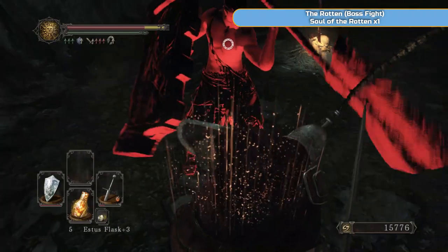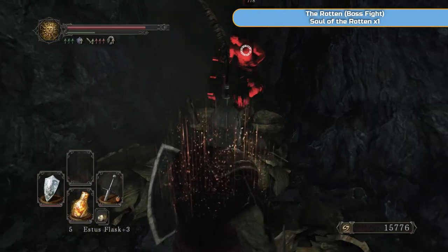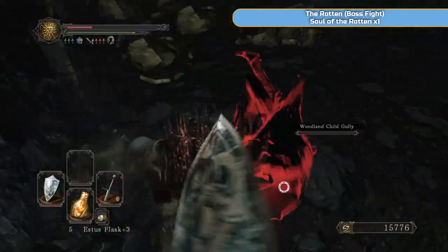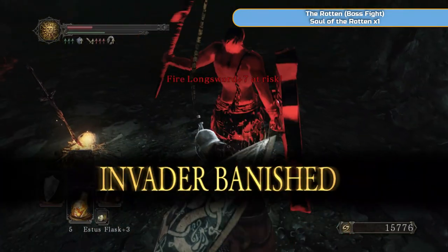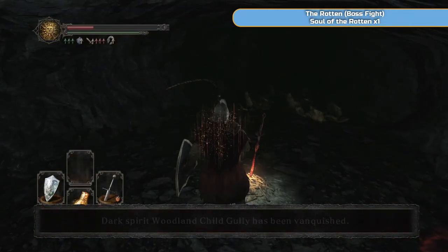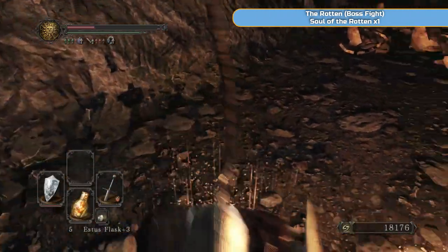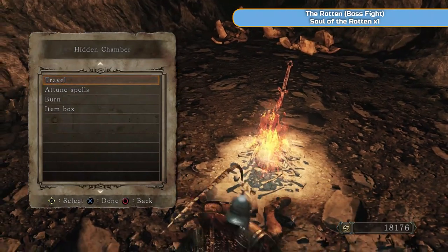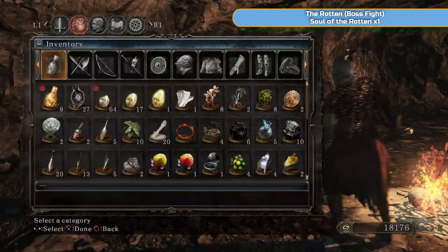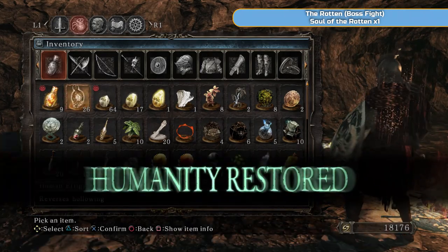If you're already hollow, then just let this guy kill you because he's going to spawn back in anyway. So let him kill you. This is the fight - we're ready for the boss now. I'm going to sit at the bonfire and then become human. I'm going to use a human effigy, and then Luca Teal's summon sign is going to be directly ahead of me - you can see it there. I'm just going to do a backup save - I advise you do the same, so you don't use too many human effigies just in case you die.